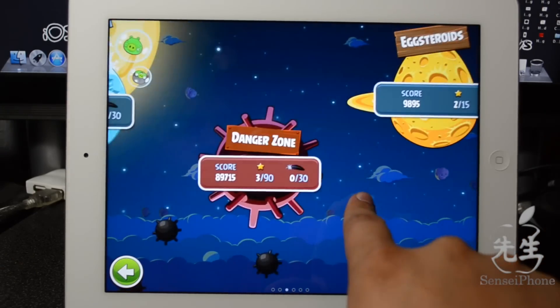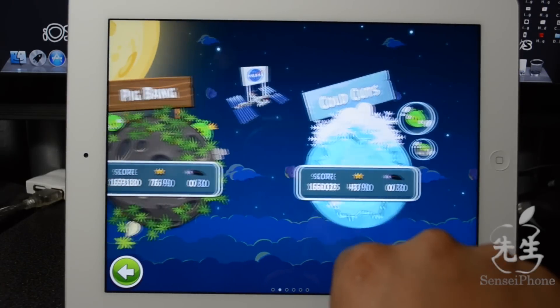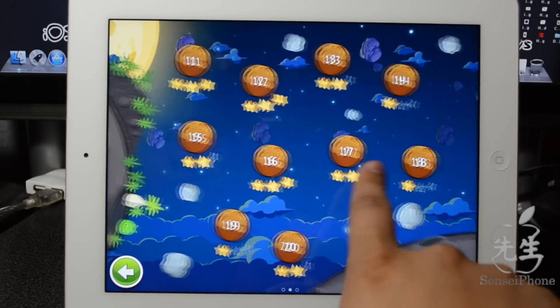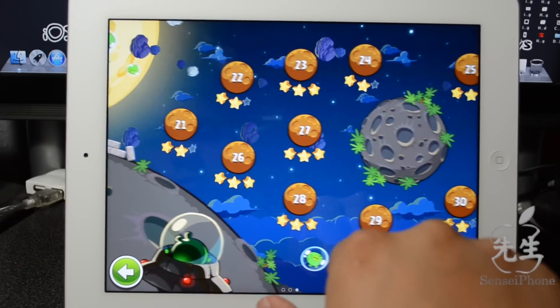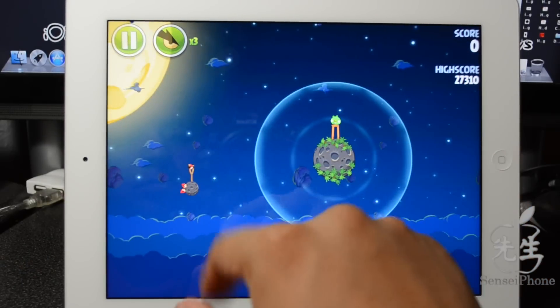We have these planets to choose from, and there's a coming soon planet which will be available in a free update — you'll be able to pick up or download a new planet. Let's jump into the Pig Bang, which is the first planet. We have a total of 60 levels: 30 in this planet, 30 on the next, plus two bonus planets with even more levels.